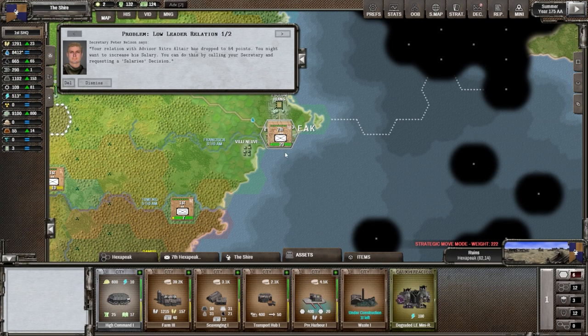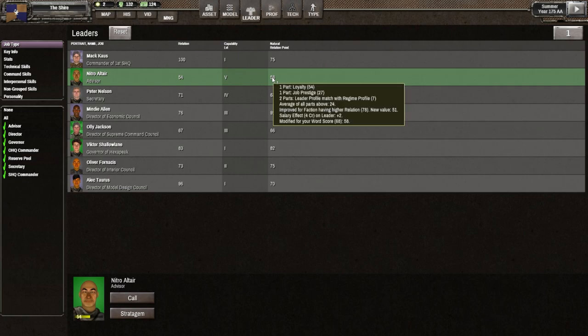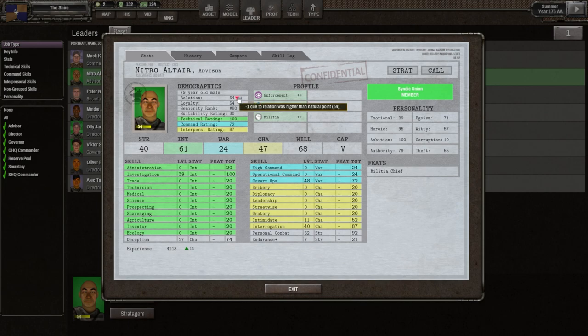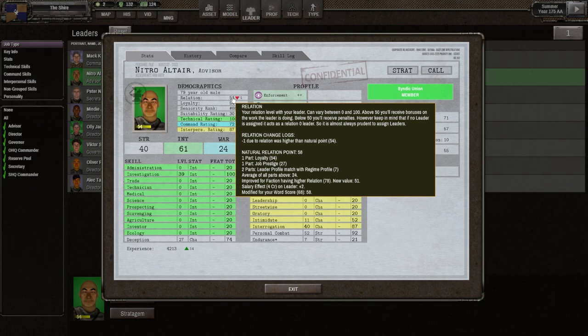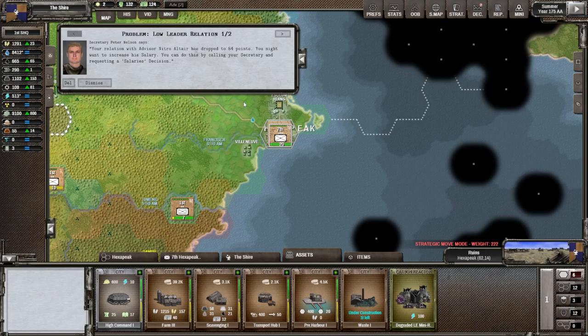There's a new auction we don't care about. Our relation with the Nitro Alter advisor has dropped to 54 — we may want to increase his salary. If we check him out, his loyalty is actually at 58 now, so the natural relation point is 54. Job prestige is 27, leader profile match is 7 militia — maybe militia is bumping that up a little bit. We'll keep him around. I need to remember to assign him as an advisor to another leader to help with their roles.